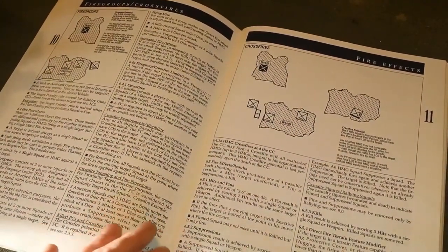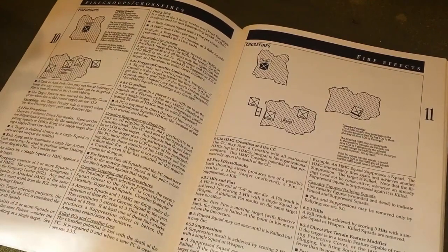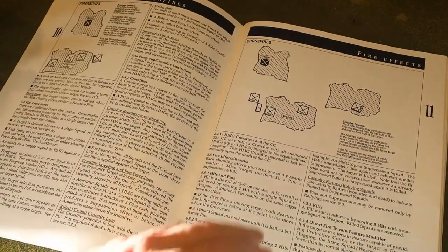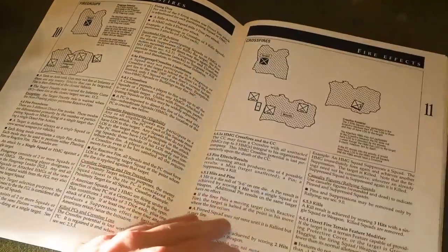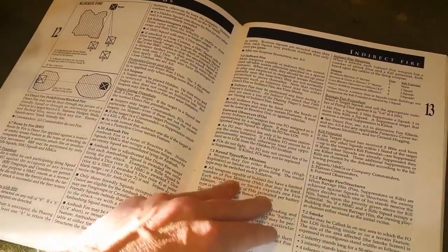Infantry typically rolls three dice, machine guns roll four, and terrain penalties subtract one die. Every five or six is a hit. One hit is a pin, two hits is a suppression, three or more hits is a kill — and that's from a single shooter. Multiple shooters cannot combine hits; each shooter must independently achieve the threshold. Multiple pins have no extra effect, but two suppressions will kill an infantry target. Armor works differently, requiring rolls for accuracy and then penetration.